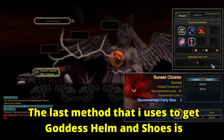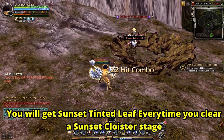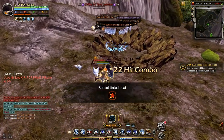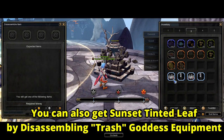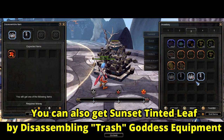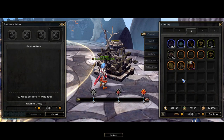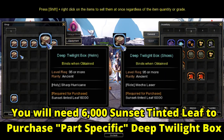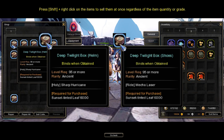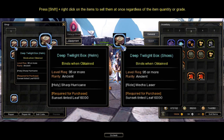The last method of getting Goddess Helm and Shoes is by using Sunset Tinted Leaf. Sunset Tinted Leaf can only be obtained every time you defeat the boss in the Sunset Cloister. The higher the difficulty, the more Sunset Tinted Leaf you can get. You can also get Sunset Tinted Leaf when you disassemble goddess equipment that you don't need. You will need 6,000 Sunset Tinted Leaf to purchase a Deep Twilight Box part-specific, which means you can only get a specific goddess equipment part — but keep in mind this is not a class-specific box, so it will give you random goddess equipment.